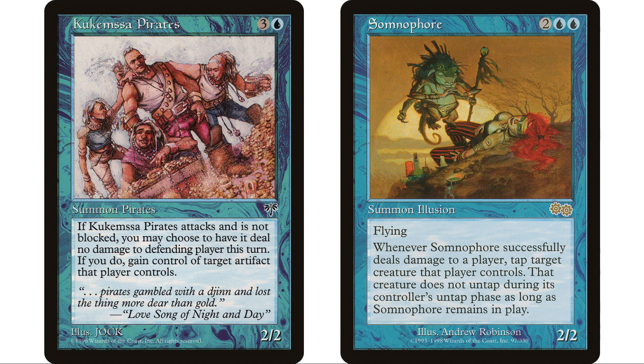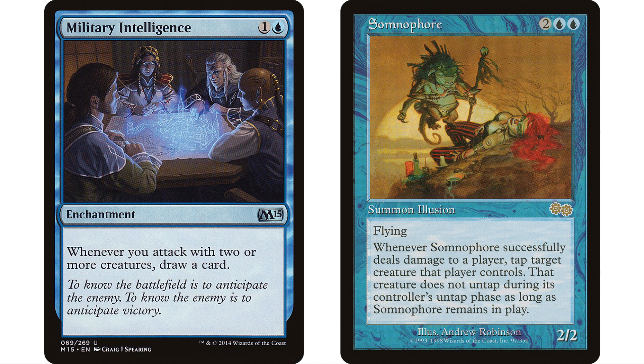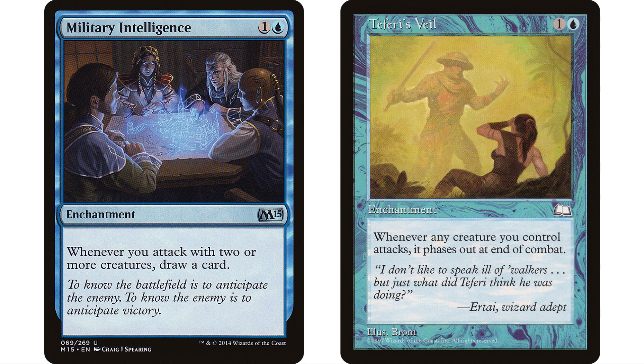I also put some creatures in here that just want to get in for damage - Kukemesa Pirates and Somnophore, a couple personal favorites. When Kukemesa Pirates attacks and isn't blocked, you can gain control of target artifact the defending player controls - and that's permanently. Ideally we attack someone that can't block, but if they do block we just return it to hand. Somnophore has flying so it's harder to block. Whenever it deals damage to a player, tap target creature that player controls and it doesn't untap during its controller's untap step as long as Somnophore remains on the battlefield.